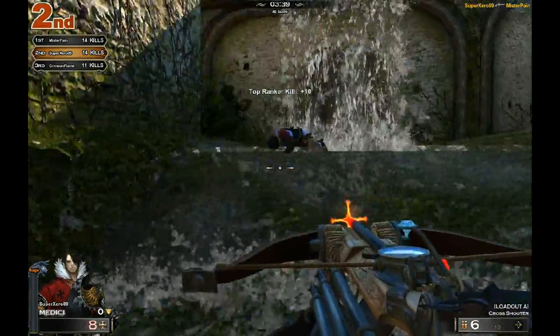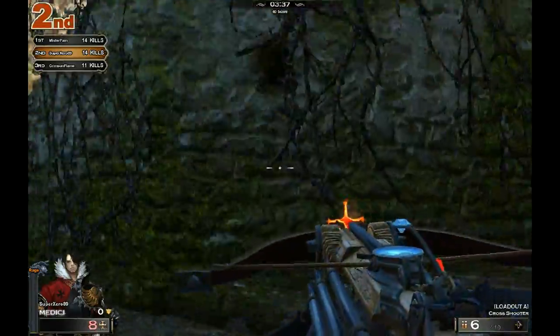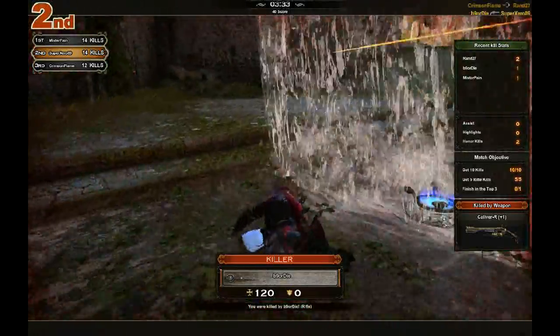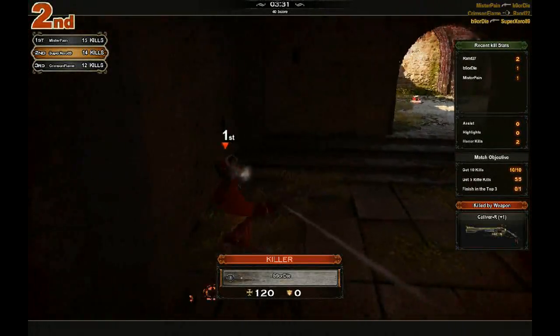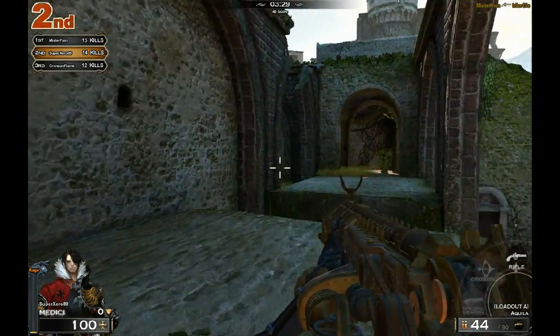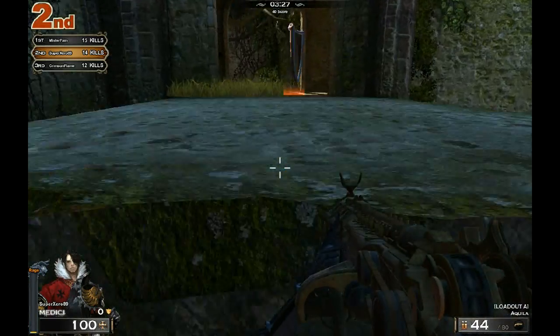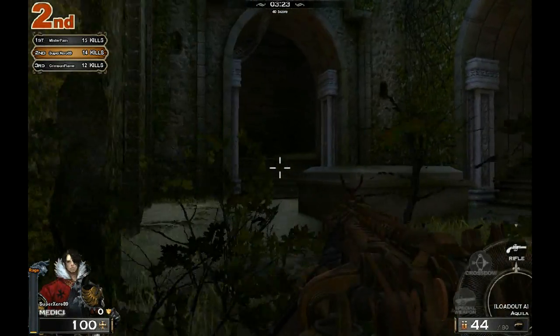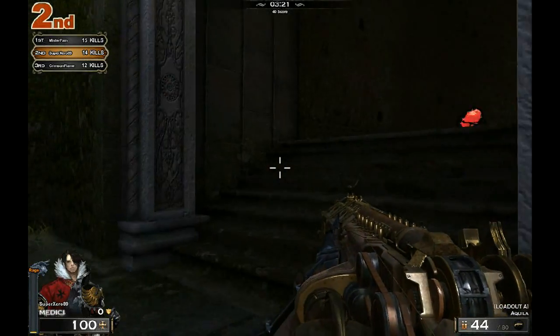If you want to throw grenades you have to have your melee weapon out, and if you're not used to this game it's not exactly intuitive. This standard deathmatch goes to the first person to get to 40 kills — it doesn't look like any of us are going to reach 40 before the time limit runs out.